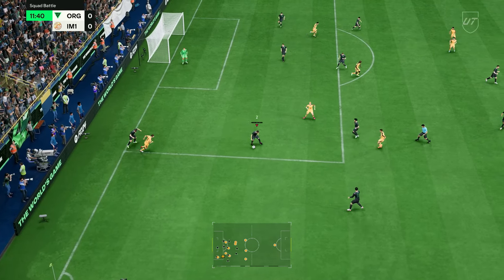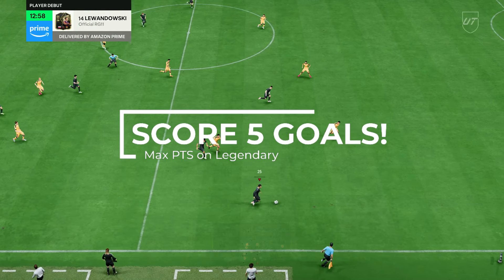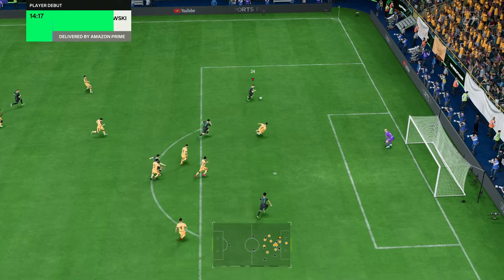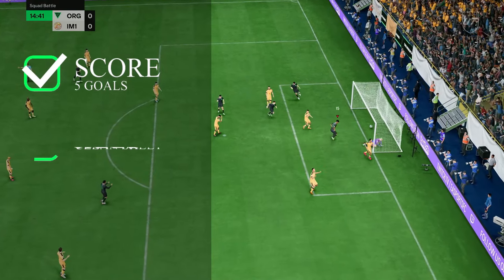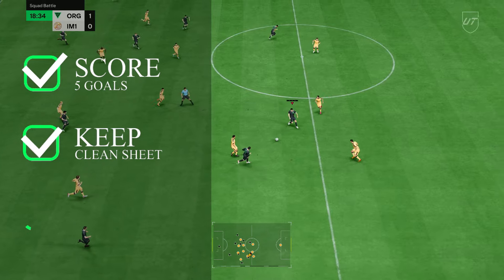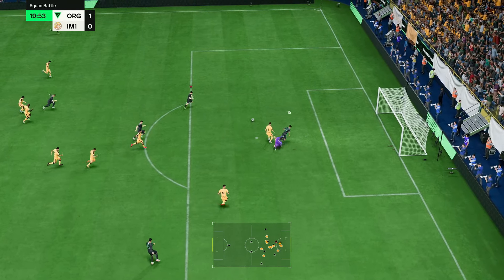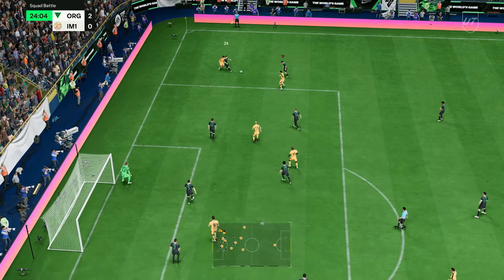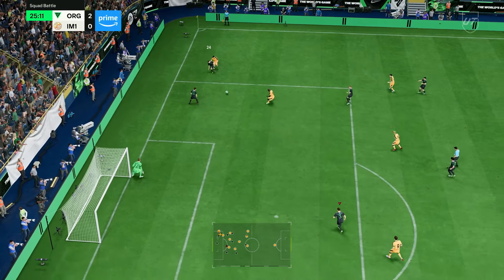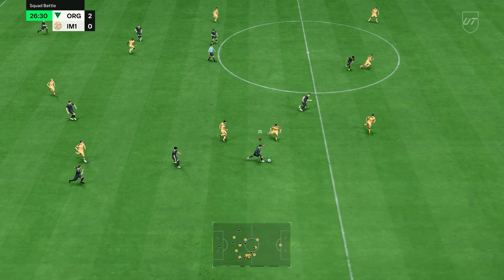Now for the gameplay itself and how to get max points on Squad Battles: the most important thing in any game is to make sure you get five goals. If you're going for the top 100 leaderboards you also need a clean sheet, 10 shots on target, and 10 corners — but for most people, just focus on five goals. Goals give you the maximum points, so winning 5-1 is better than winning 3-0.